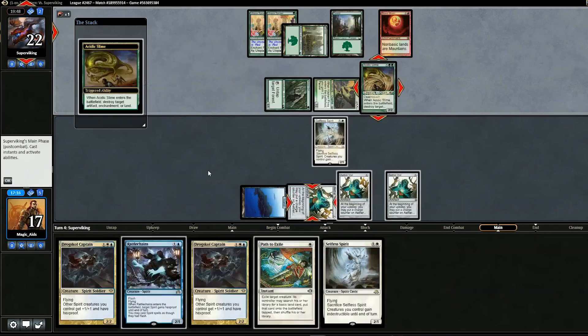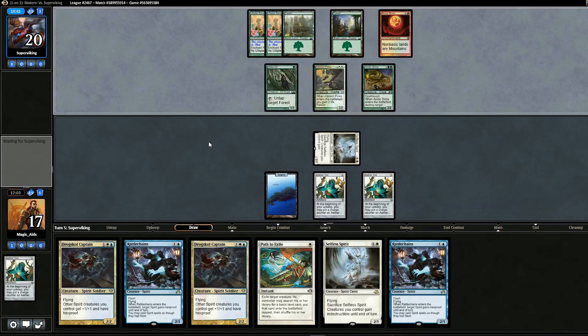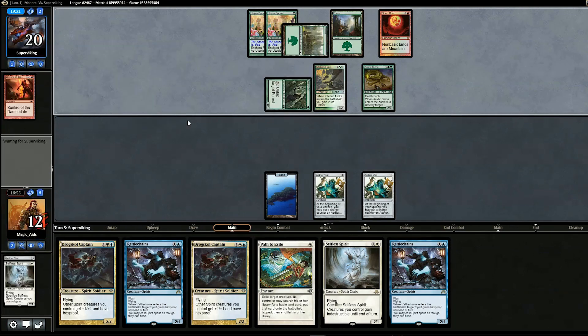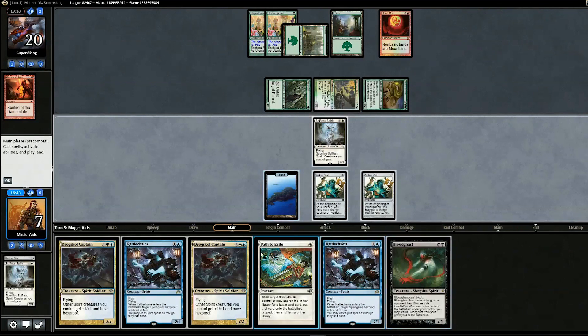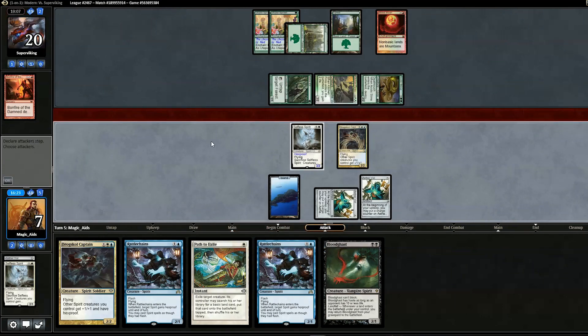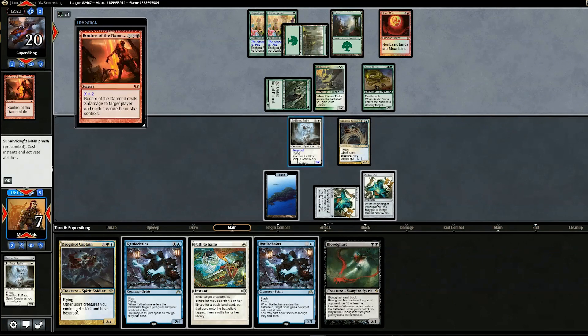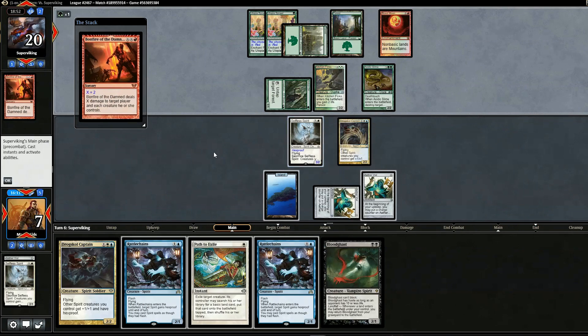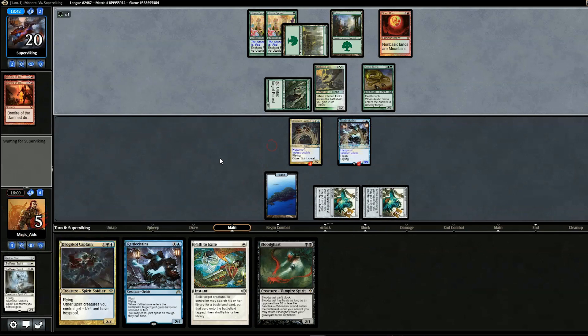We Vial in Selfless Spirit to put some pressure on. We swing for two in the air. Opponent plays something for five mana. We Vial in Selfless Spirit, Bloodghast, and Rattlechains. We consider Drogskol Captain but think we need to hold back for now. Opponent casts what looks like Bonfire of the Damned — we sacrifice Selfless Spirit in response so our board survives. We go to five.